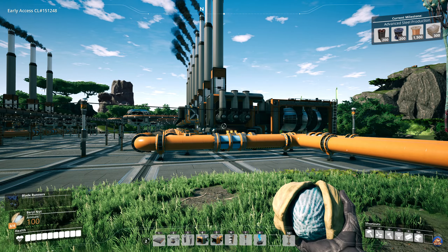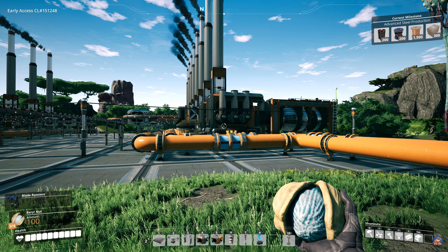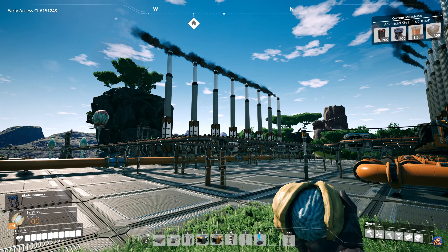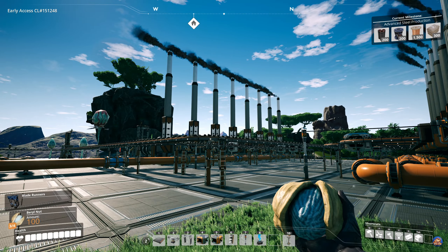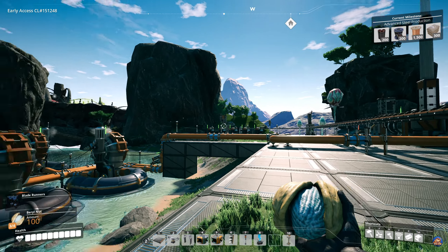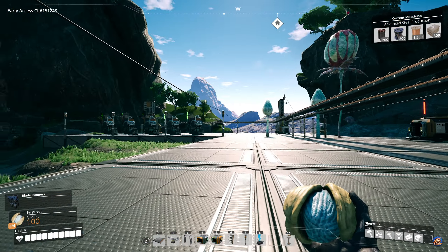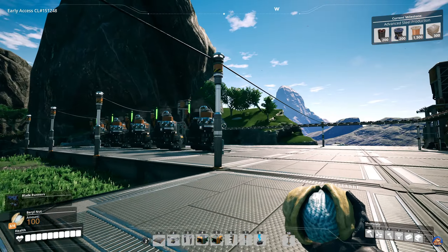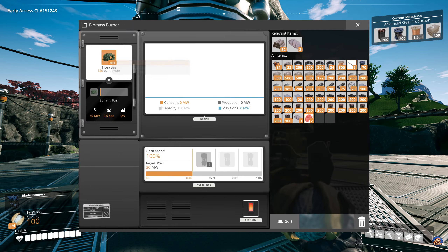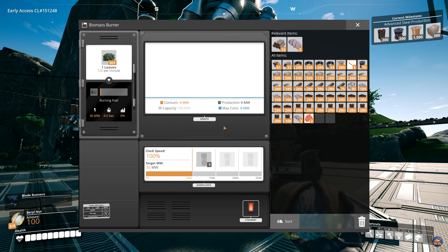Which led to a very simple conclusion: if you are going to build a coal generator setup, don't hook up the water until all of the coal generators are fully saturated with coal. Then hook up the water. I've kept five biomass generators here that are not connected to anything - the power line is non-existent - so they'll remain at 301 leaves each until I need to connect them up, if ever.